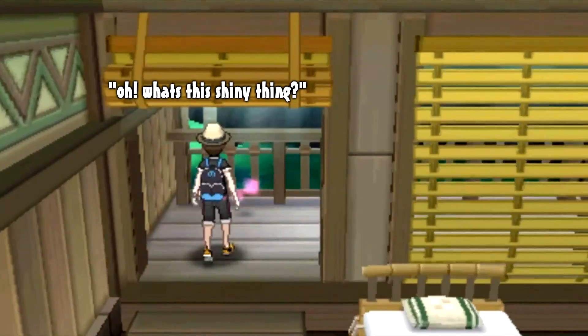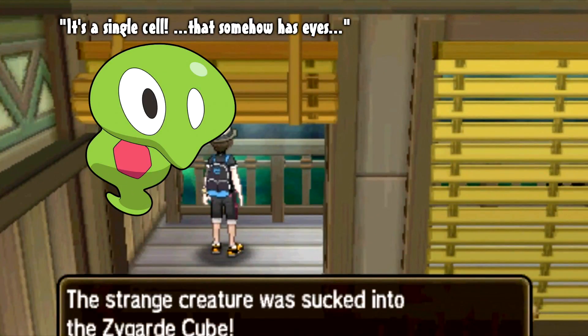What makes Zygarde so special is that it is made up of cells. Well, everything is made up of cells, but Zygarde is different because it makes those cells huge and obvious. This is the Zygarde core — essentially the brain or the sentience of Zygarde. There are multiple of them, and they come together into one life form.